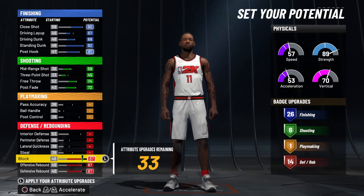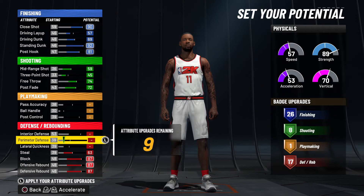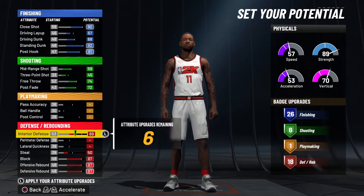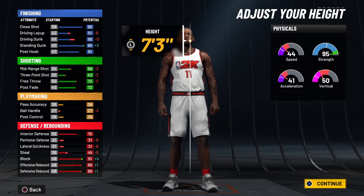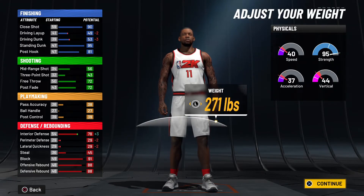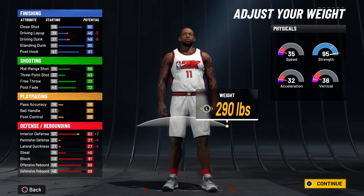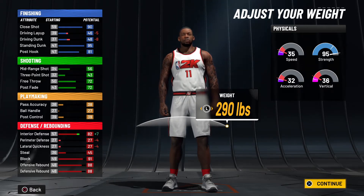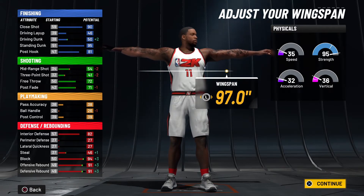We'll max out his block, his rebounding, and his steals. The rest I'm going to put into interior defense, making sure he has decent interior defense — that will also go up as you increase his wingspan and weight. We can only get him up to 290 pounds and 7'3" since we can't play players at 7'6" and can't go over 300 pounds, unfortunately. But this is pretty much the build, and then we're going to max out his wingspan.